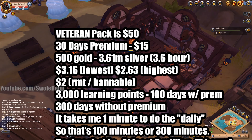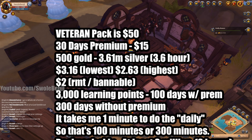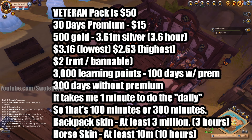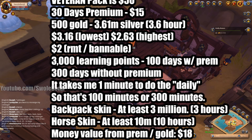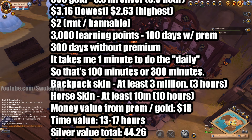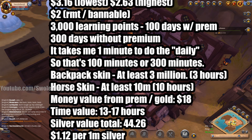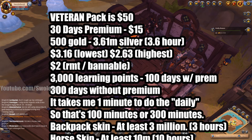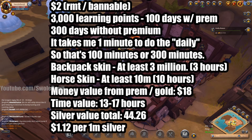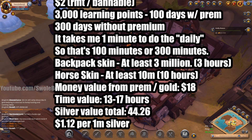Now we have the Veteran Pack at $50. You get 30 days of premium worth $15, 500 gold - about 3.6 million silver or 3.6 hours of grinding - worth $3.16 at the conversion rate. 3,000 learning points is 100 days with premium or 300 without. The backpack skin and horse skin is probably going to be about 10 million silver since it's a mountain skin. The money value from premium and gold is $18, but you're paying $50.